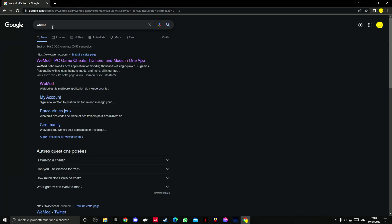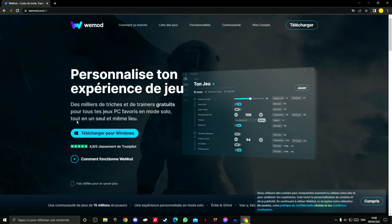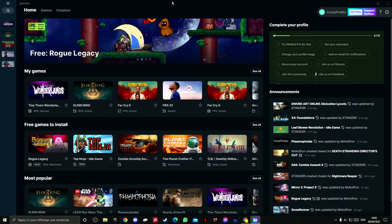First thing you want to do is Google WeMod and click on the first link and download it. I'm not going to do it again because I already downloaded it — it's pretty easy.